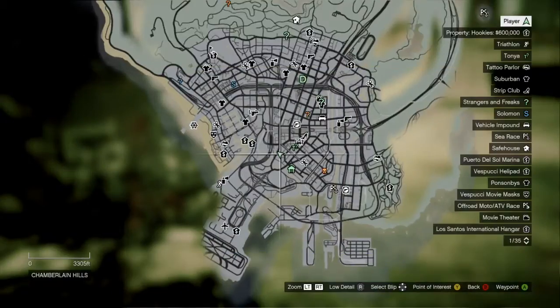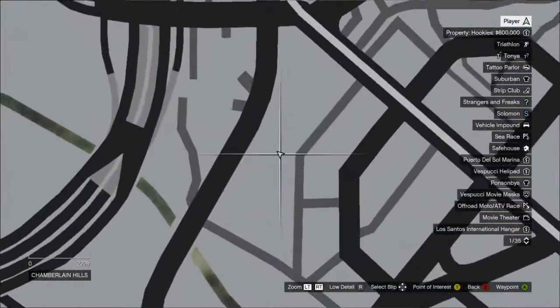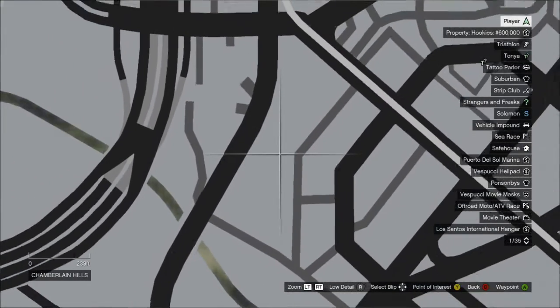So you see the two BMX bikes right there — they're always there. Now if you look on your map and look where my waypoint is, it's right down the road from Grove Street, right there where I put my waypoint.